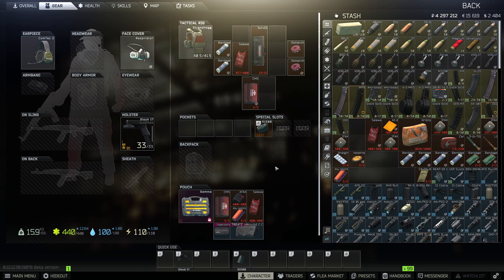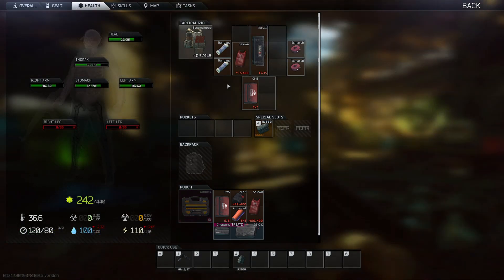When it comes to heals and more expensive barter items, I want that to be very clear. If you guys do run a Surv12 in your container, that doesn't mean you're doing something wrong — it's just not what I do. Let's head into raid and I'm going to show you the most important part about making your decision: CMS kit or Surv12 kit.